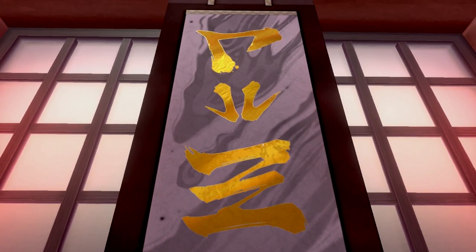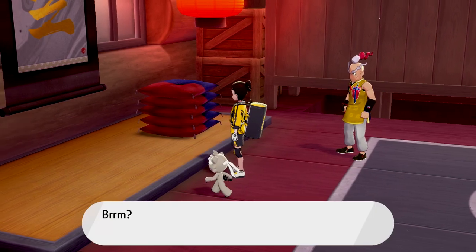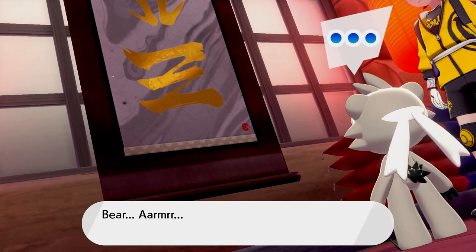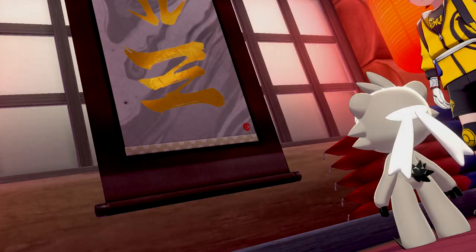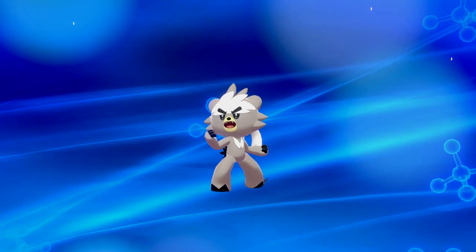The scroll of water or the scroll of darkness — whichever one you choose will evolve Kubfu into Urshifu, which will then give him the second element again depending on which tower you pick. It's up to you which one you want. I already had Blastoise, so I did not have a darkness Pokemon, which made it pretty simple — I wanted the dark one.